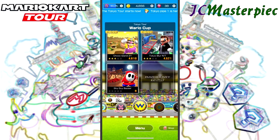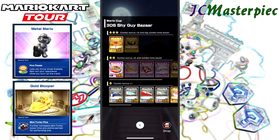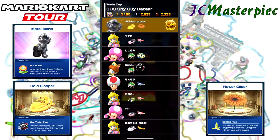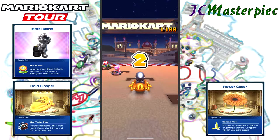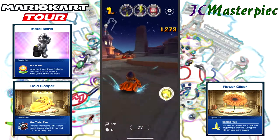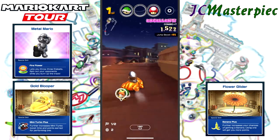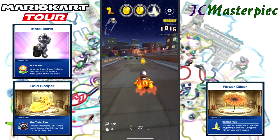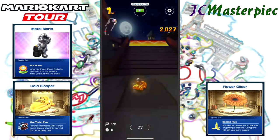Next up is Shy Guy Bazaar. Going with Mario — trying to toss up between Mario and Shy Guy, but Mario gives more points and in these later cups the points really matter. So the Gold Blooper and the Flower Glider. Started third from pole and snuck up to first — the key is staying in first. Grabbing all these combos. Good combo set, although I'm not quite sure how I got all those combos right there.